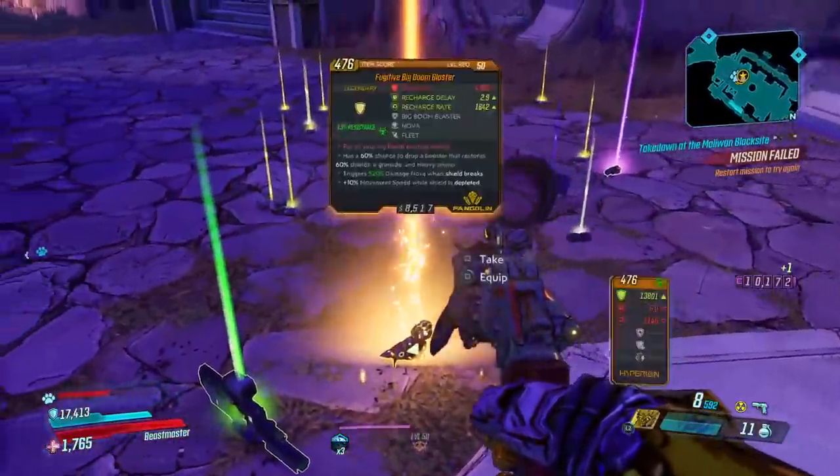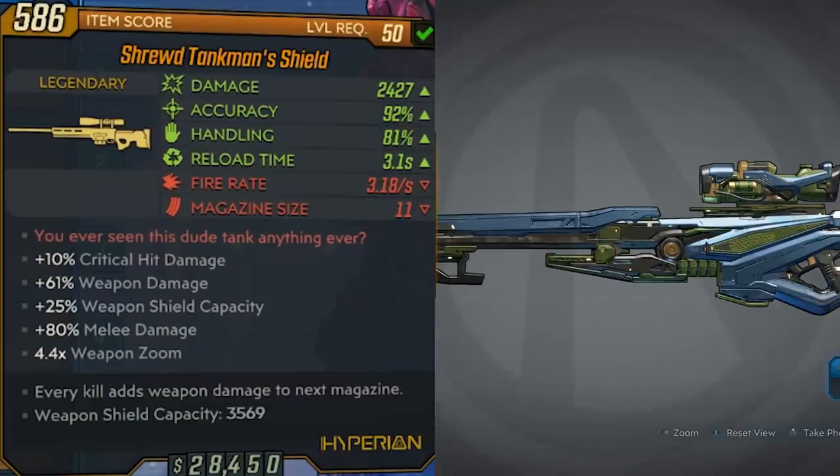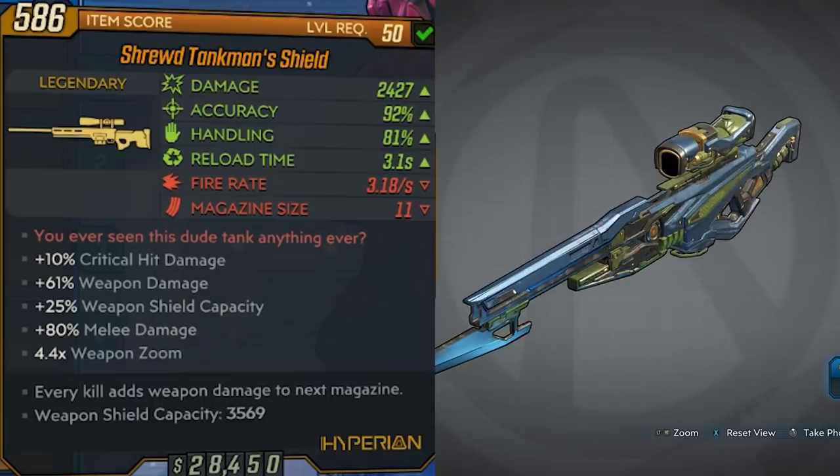So out of every 100 kills, you're going to maybe get 3. Meaning if you only want to get 1, you're going to need to kill him around 30 times. Now that's based on my testing — other people may have better luck or worse luck.